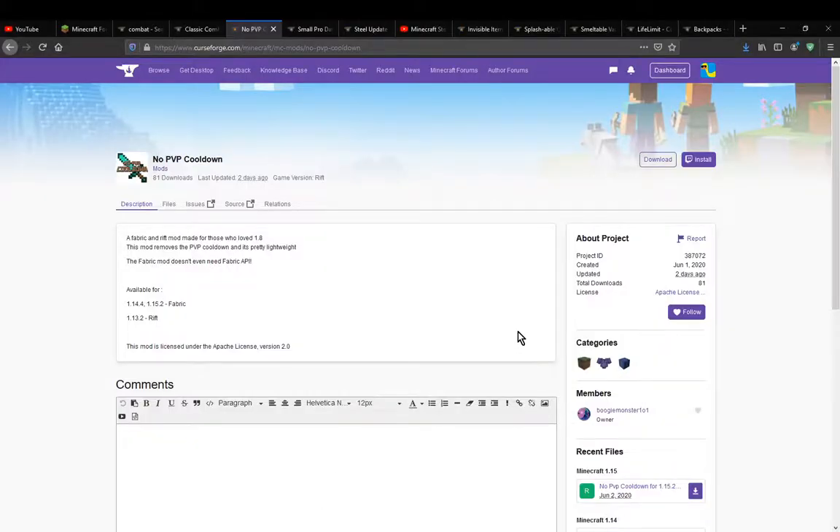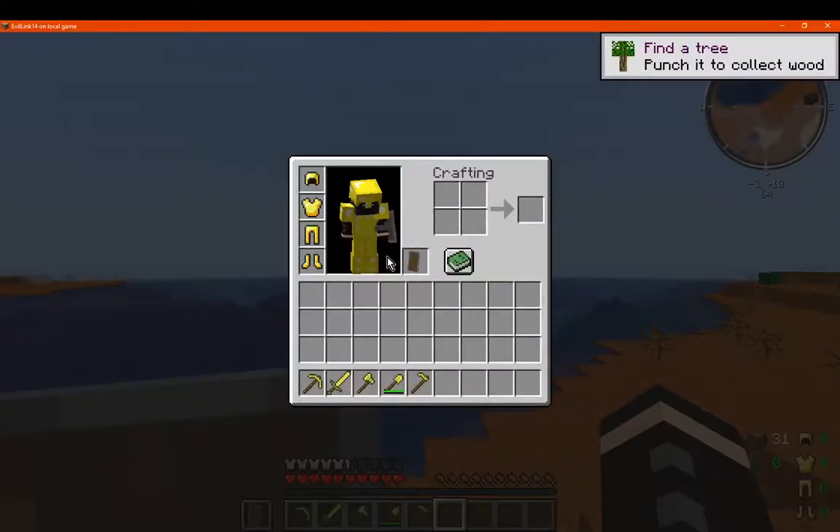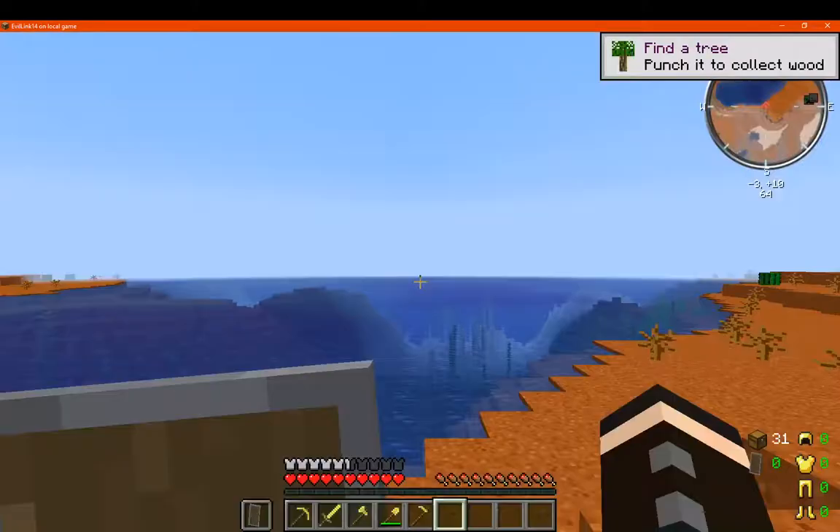Hello everyone, welcome to another mod overview, this time on No PvP Cooldown — a mod that removes the PvP cooldown that you would typically get in versions past 1.8. I'll test in both Rift in 1.13.2 and Fabric in 1.15.2.